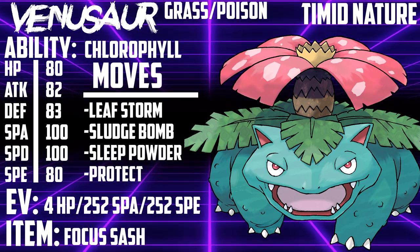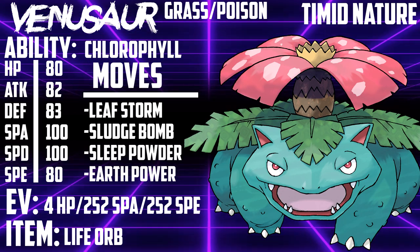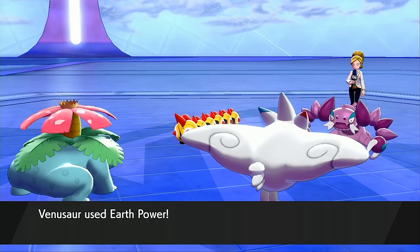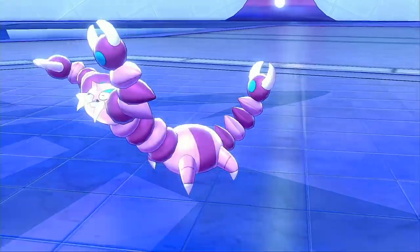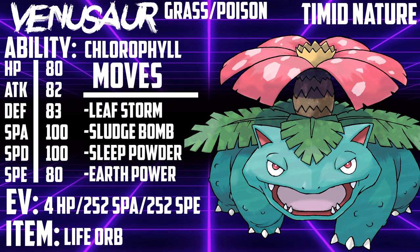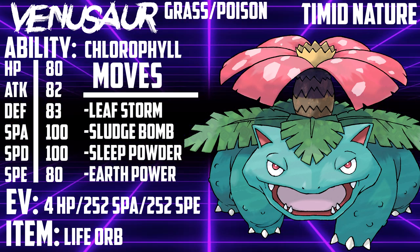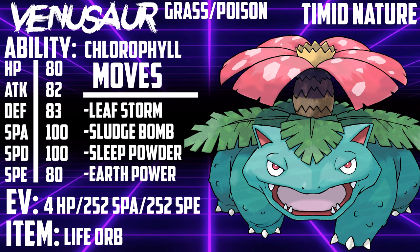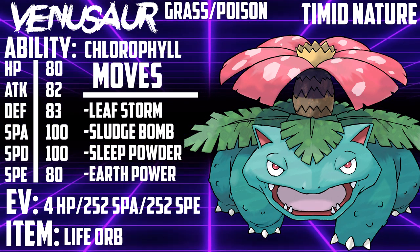The second most common item is Life Orb. Venusaur plays a lot like a boxer — move fast, hit hard. If you run Life Orb on Venusaur, it'll help it do its job even better. It got access to Earth Power this generation, meaning it can deal with Fire types like Arcanine and Incineroar with Max Quake. All of its moves are going to be picking up huge KOs. Having STAB on Max Ooze is also really great because it boosts Venusaur's Special Attack every time it lands the move. Under the sun, this thing's speed is higher than Dragapult's and its Special Attack is just as strong. I'd recommend dropping Protect to run Earth Power, leaving you with 4 HP, Max Speed, Max Special Attack Venusaur with a Life Orb, Chlorophyll, and the moveset Sludge Bomb, Leaf Storm, Earth Power, and Sleep Powder.